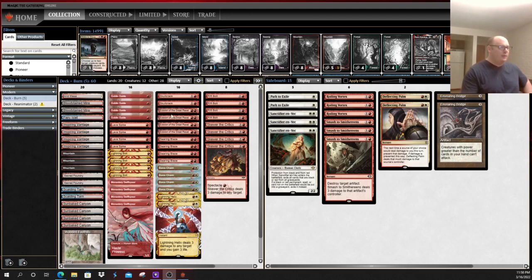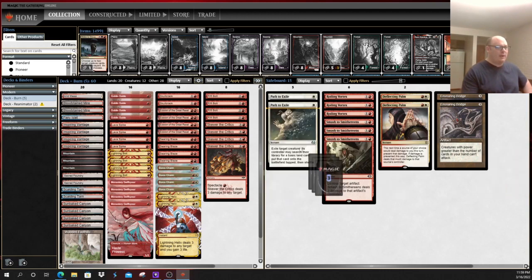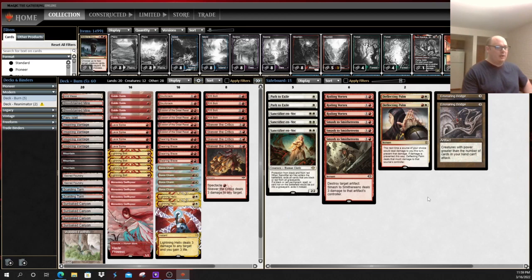Nothing too fancy with this list. Two Helix, two Skullcrack in some of our flex slots, and beyond that we're playing basically the four-ofs with everything else. On the sideboard, the Sanctifier is a VAC card I've been very impressed with, especially in the non-DRC builds of Burn. No reason not to run a couple - always a solid card to have against random Tarmogoyf, Death Shadows, and Merc Tides.